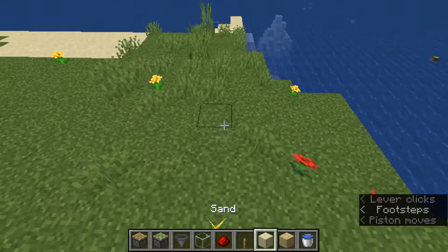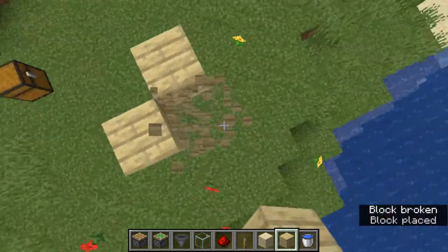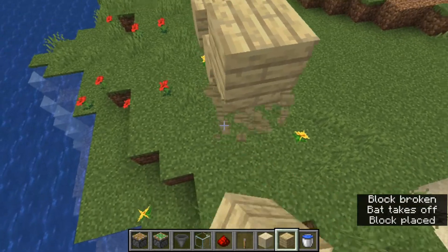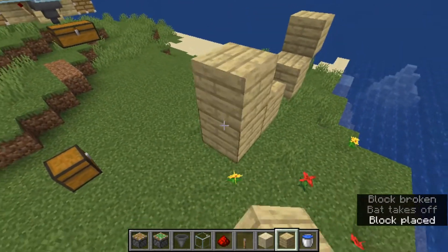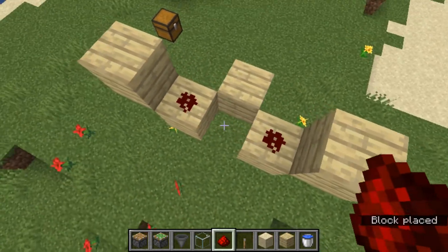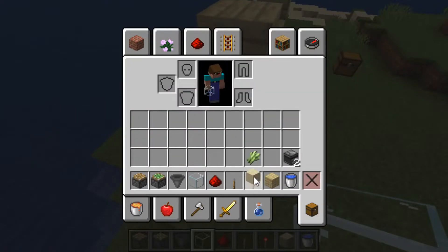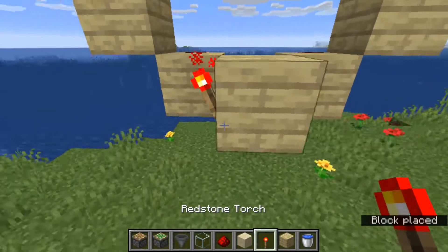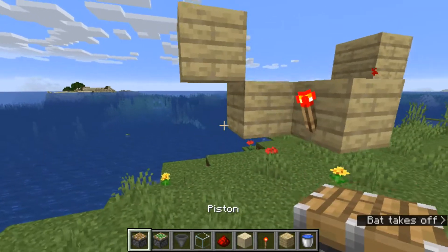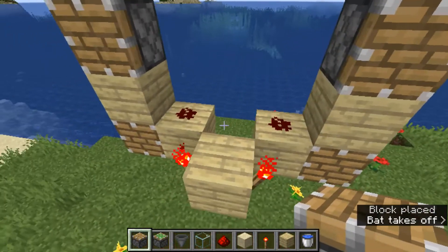Firstly, you need to build up three blocks and then break these two, then build up one to the side and make this little three-line shape. Then build up one and break that. Once you've got that, you want to place two redstone dust like that, then get the redstone torch and place it like that. Then place the piston here, here, here, and here.